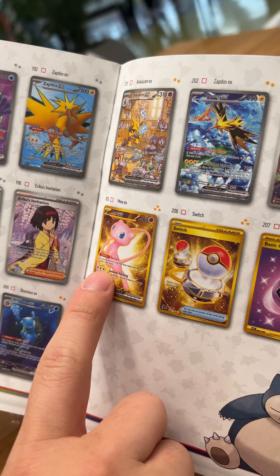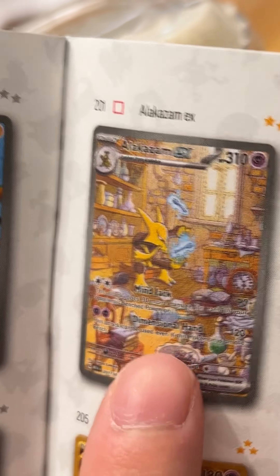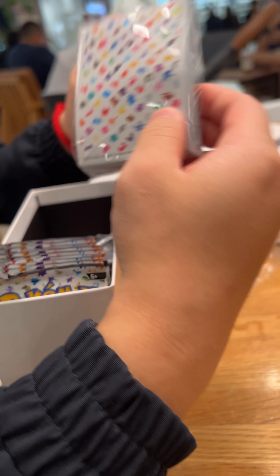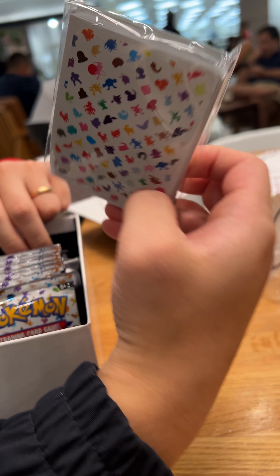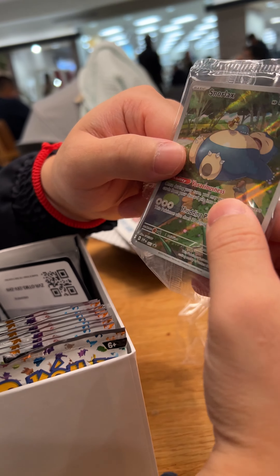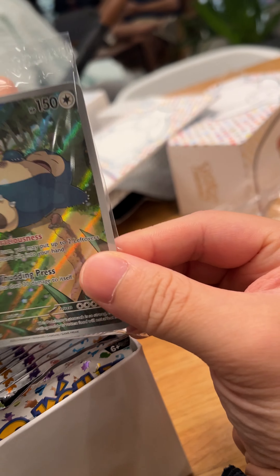I really want the Pikachu, Machoke, Gold Mew, or Alakazam — that's what I'm looking for, or maybe all of them if I'm lucky, which usually I'm not. The sleeves are very pretty and the promo card is indeed a Snorlax. There's no texture to it, it's very reflective.